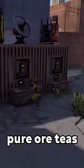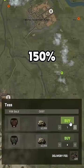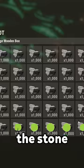I started by buying a few pure Ortiz from a shop that was selling them, which increased my farming yield by 150%. Then I headed out and farmed a lot of stone.